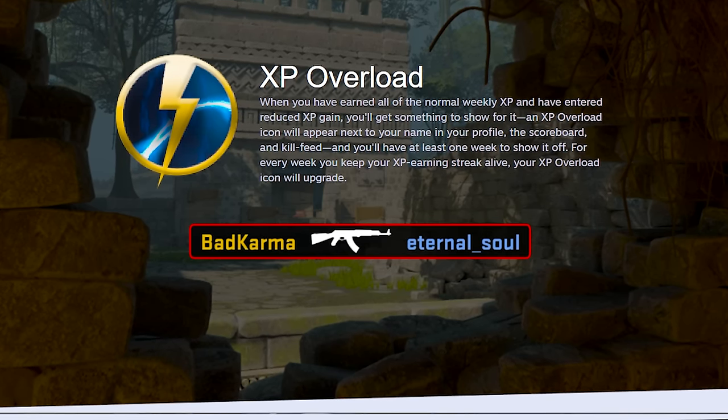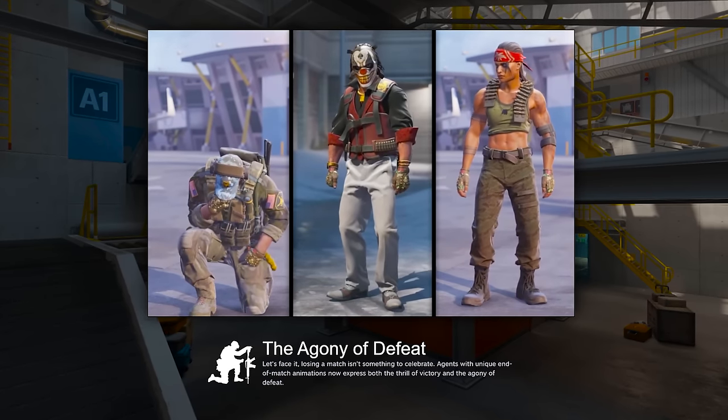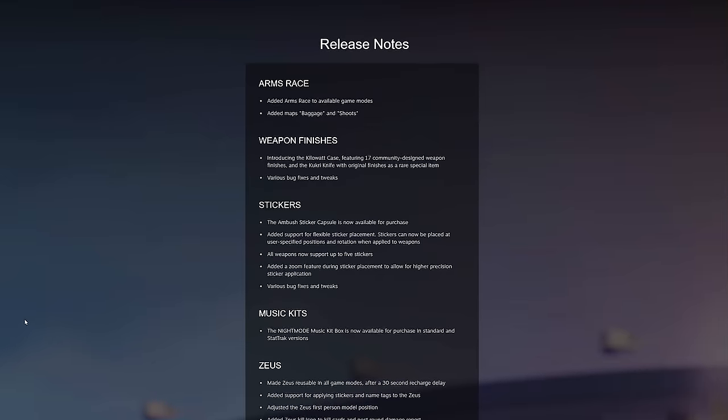That's kind of cool — if you play the game a lot and hit that reduced XP threshold, you basically get an icon to say 'hey, I play this game a lot.' Also, for the outro screens, instead of the same old animations that play every time, we actually have defeat animations for when you lose. Oh my god.